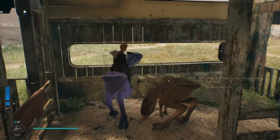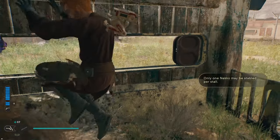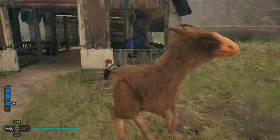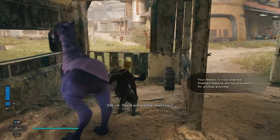What you're going to do is go over here to the stables, put your mount in here, and get off. If you already have one in here, take your old one out of the stables and jump off. Then just to make sure it actually puts it in, get on it again, walk out, and walk back in.